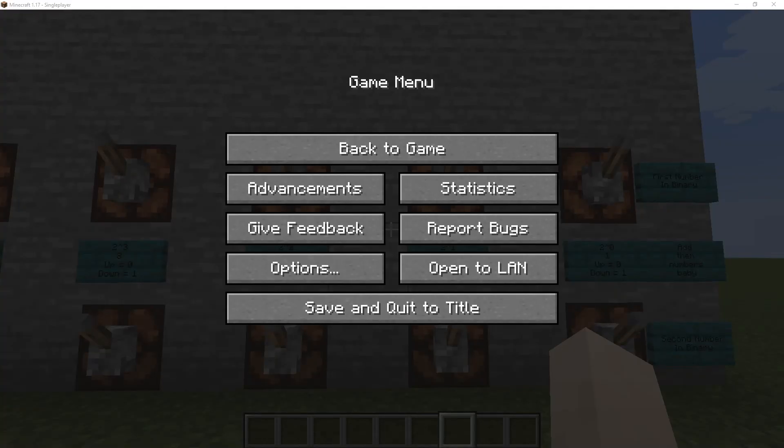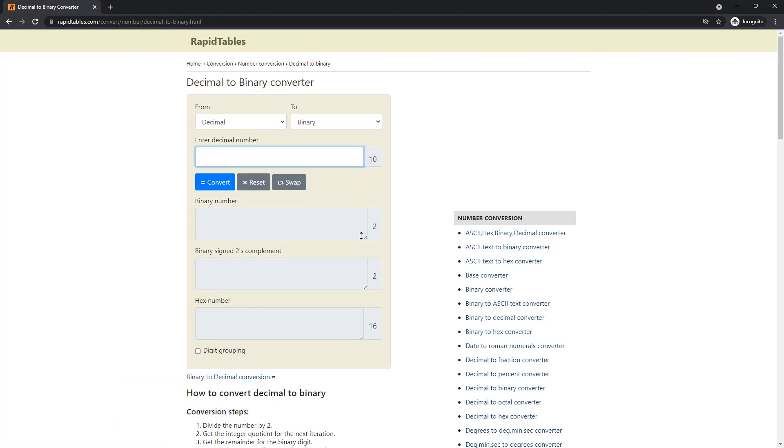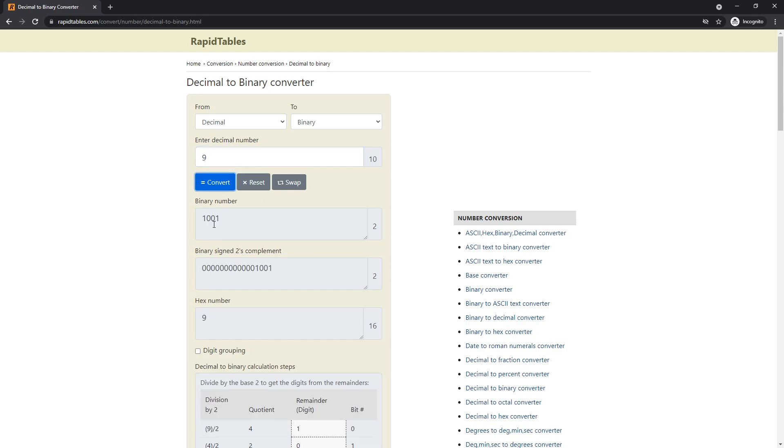First off, to get your numbers that you want to add, you actually need to go to a calculator website and convert them from decimal to binary. So I'm going to do 9 plus 10, because that equals 21. So I'm going to add 9, click convert, and I get a binary number of 1001.